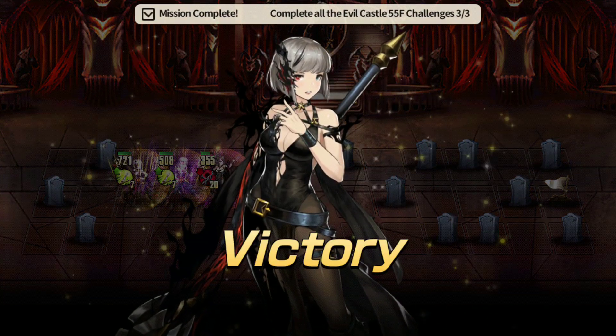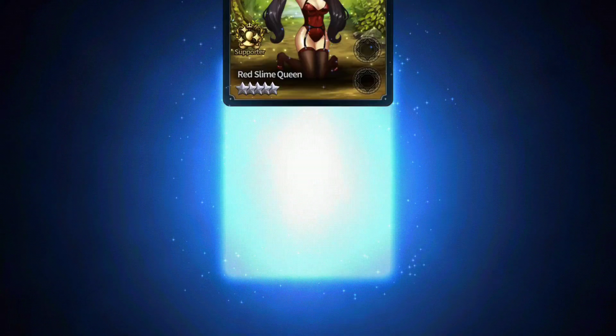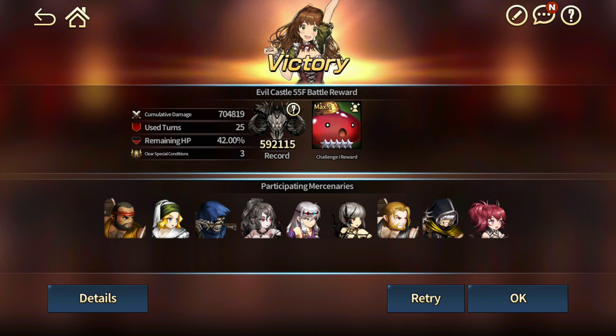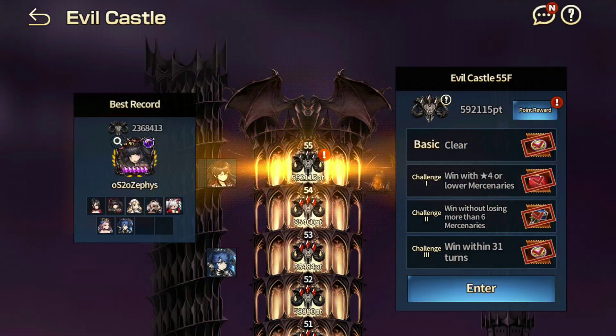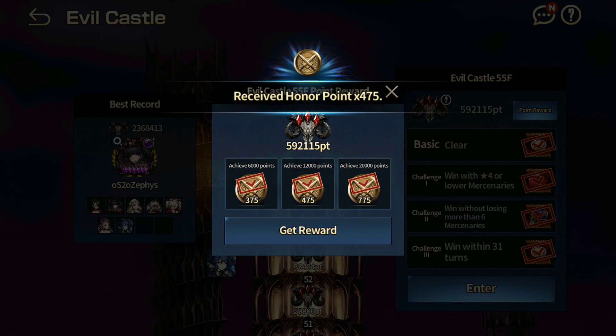Credits to KZXI — I'm not sure how to pronounce his name but his strategy works wonders. Fortunately you only need one strategy for this — you don't need a separate strategy to get the honor points. You are getting 592,115 by default — that's the record right here. That should get you all the honor points required. You only need 20,000, so easy honor points right there. That's at least 1,500 honor points total — definitely worth it.